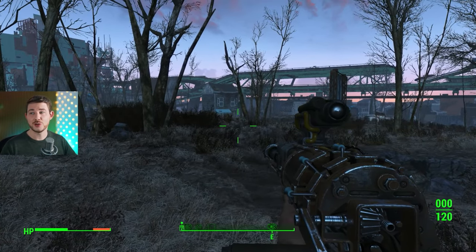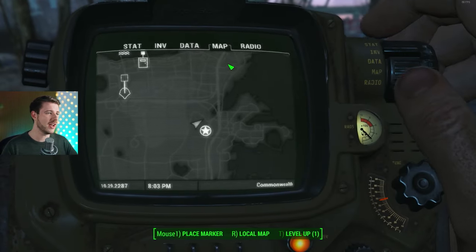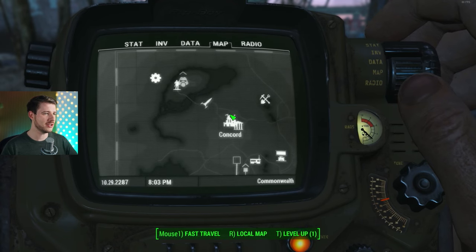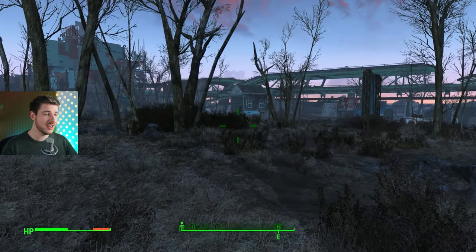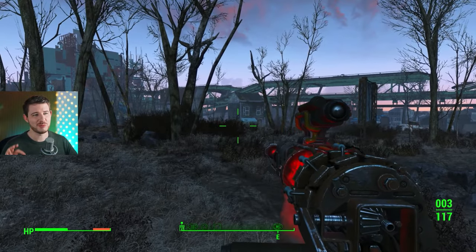Starting off with the lowest — it's your laser musket. You get it right at the start in a mission in Concord. Simply head there from Sanctuary to Concord, do the mission, and you'll get it. Keep this weapon and upgrade it — I added a scope and an increased magazine so I can reload it three times.